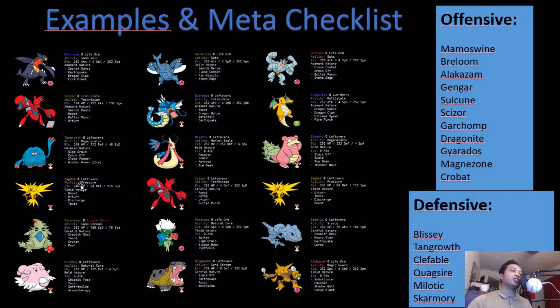Zapdos resists both of Breloom's STAB moves and can use Toxic and Discharge to wear it down — it has to care about Rock Tomb, but an unboosted Rock Tomb won't knock it out. For Alakazam: Scizor one-hit KOs it with Bullet Punch; Zapdos can live one hit and use Discharge or U-turn for chip damage; Tyranitar has Chople Berry so it can survive a Focus Blast; and Blissey can tank any hit from Alakazam, even an unboosted Psyshock.